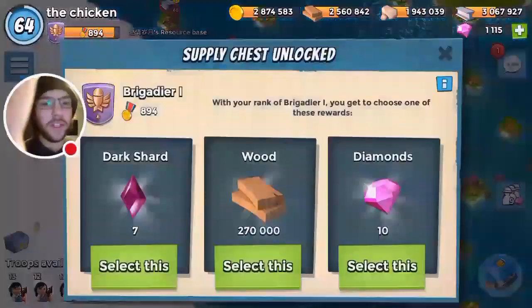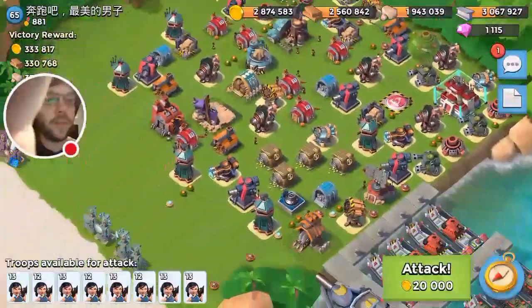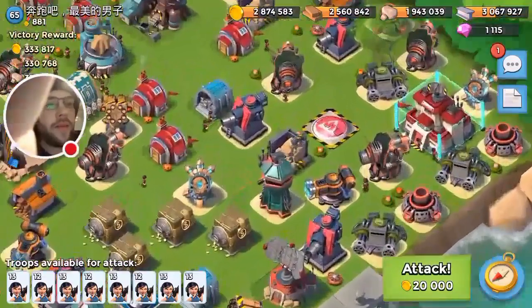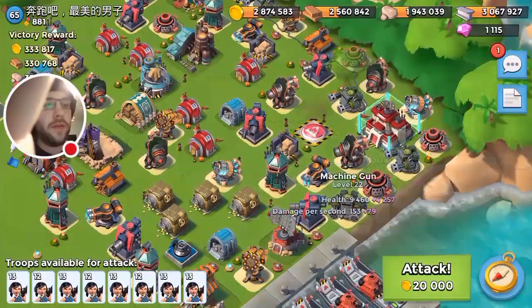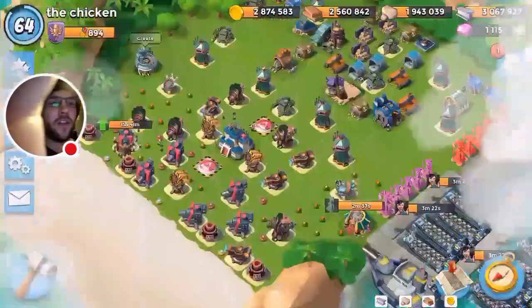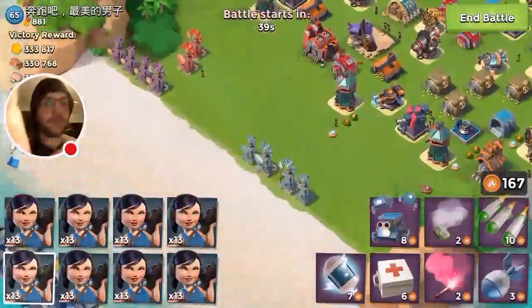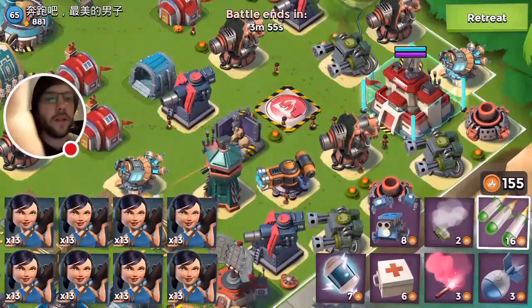I still want to take this base down but I don't want to go too diamond-crazy on this one. Let's dissect it a little bit. We'll think this through — go up the left, clear out this stuff one, two, three. If I critter properly I won't need that many shots. I'll take one more hashtag chicken and try it, since I want to save diamonds for the crab.